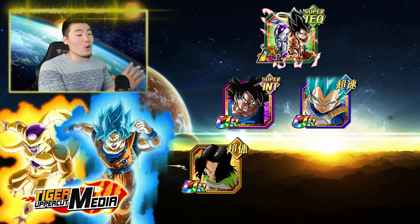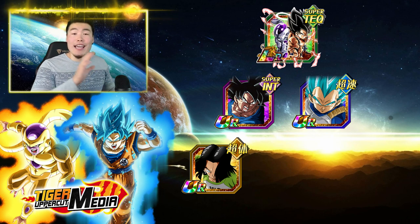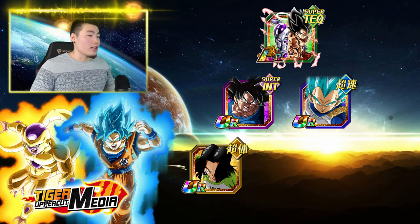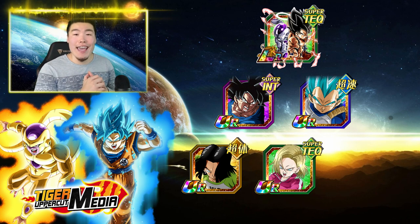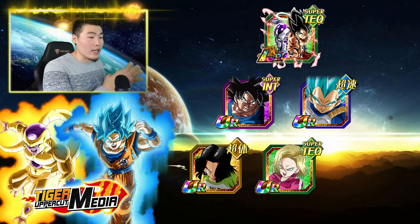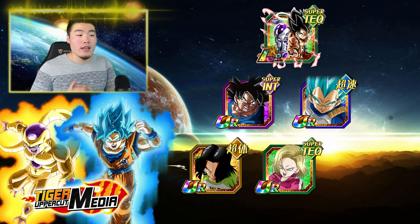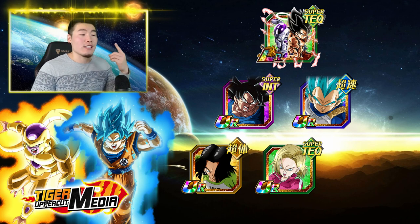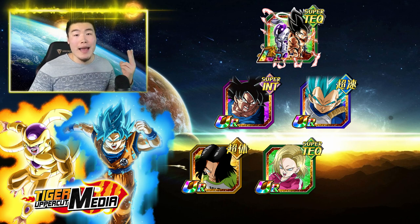Android 17 also lowers the enemy's attack upon supering, to activate the LR's additional plus 77% attack passive. Number five, we have Tech Android 18, who is a fantastic orb changer. She changes Physical Ki orbs to Tech Ki orbs, to increase the chances of the LR getting their 18 plus ki super off. She also can become quite tanky after launching a super. She has the Tournament of Power link, and she can output some decent damage with her nuking passive.